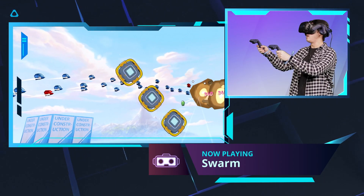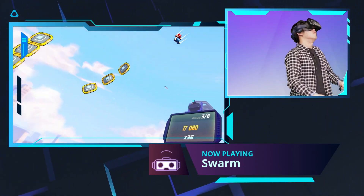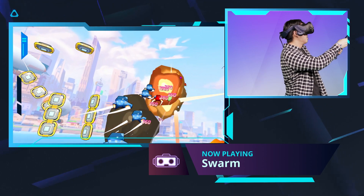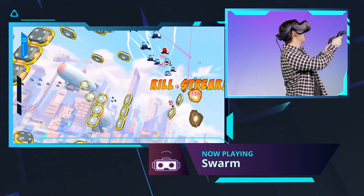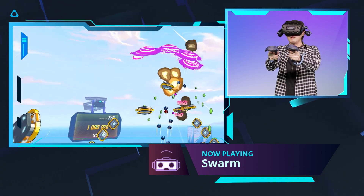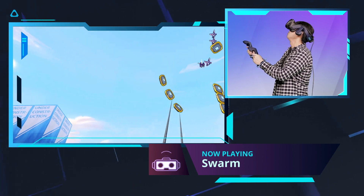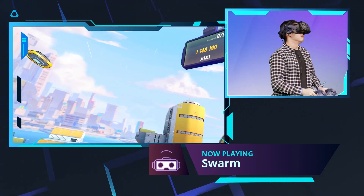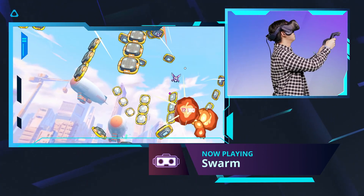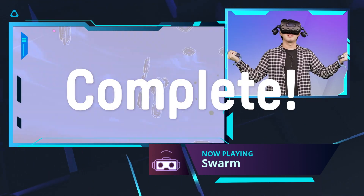Don't forget to collect all the green gems. Those gems will help you to get more slow modes. In later levels, you can have more interactivities. And those wormholes will help you to shoot them so quickly and easily. When you get closer, it'll just get so much easier to shoot them. Swing around, shoot them all, and now we complete the level. That's so easy, right?